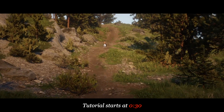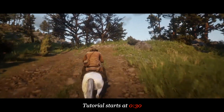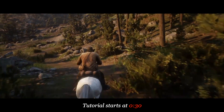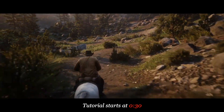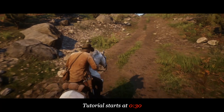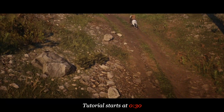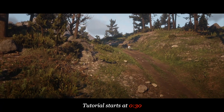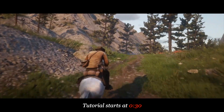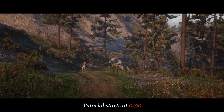The White Arabian is one of the best horses you can get in Red Dead Redemption 2. It costs no money and has the highest base health and stamina of any horse, second only to the Gray Arabian that you can only purchase after you have started the epilogue. By contrast, the White Arabian can be tamed after completing the mission Exit Pursued by a Bruised Ego in the beginning of Chapter 2. This mission unlocks the stables, and the White Arabian will not spawn until the mission is completed.